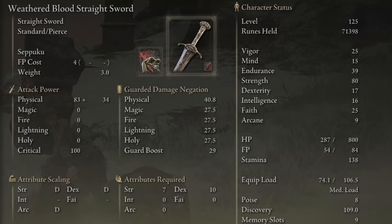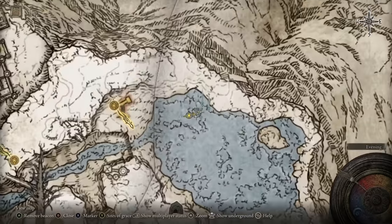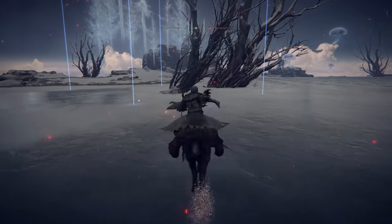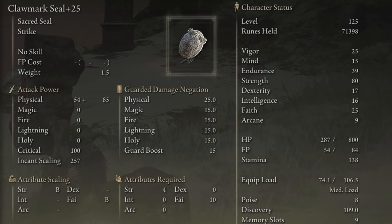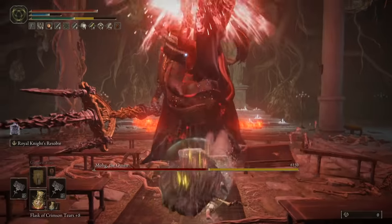After that you want literally any weapon - ideally the lightest weapon you can get that will accept Seppuku. You don't need to upgrade it, you just need to have it there, and we'll get to why later. Finally, any seal will do. The claw seal scales with strength and faith, which fits this strength build nicely, but you just need to be able to cast a couple of incantations.